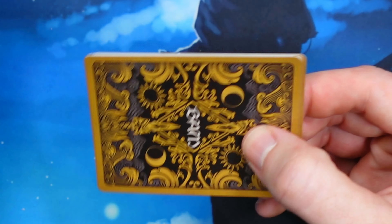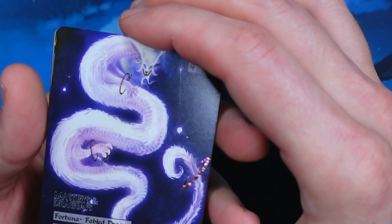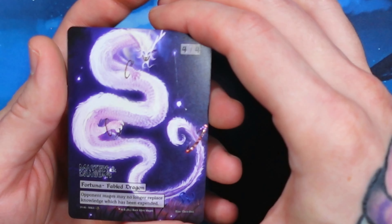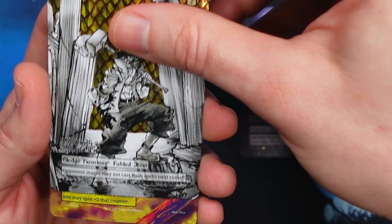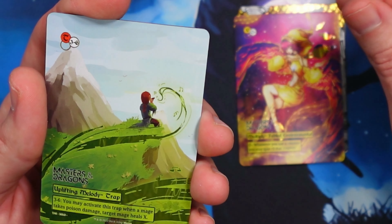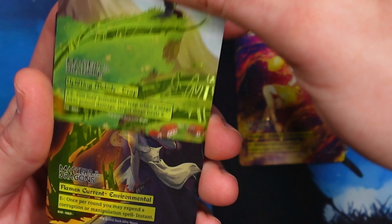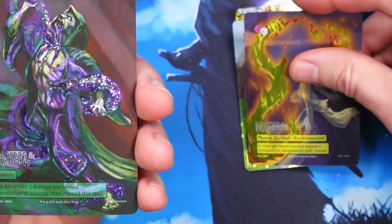Pack number 2. Fortuna. Vigilant Scaled Sledgehammer. Multiply. Uplifting Melody. Flames Current. And Insanity.